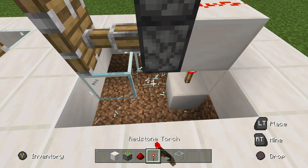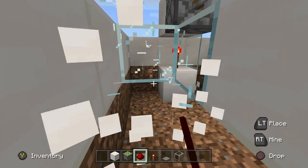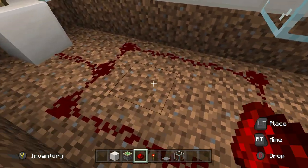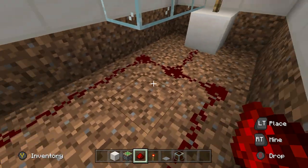Now what you want to do is go underneath and place a piece of redstone dust in this pattern on both sides, just like that. Make sure it's going into the block with one piece, just like that.